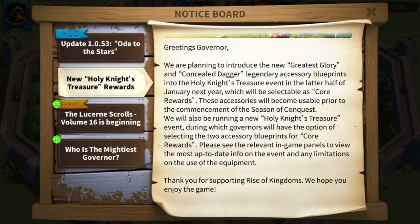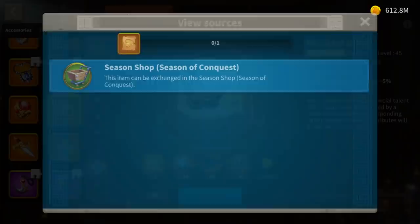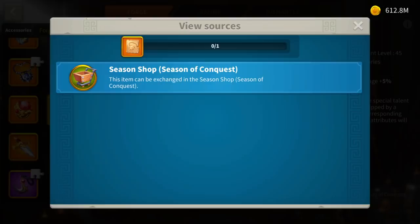They will also be running a new Holy Knights Treasure event during which Governors will have the option of selecting two Accessory Blueprints for Core Rewards. Please see the relevant in-game panels for the most up-to-date info on the event and any limitations. For now, as shown in the Blacksmith Equipment page, the Greatest Glory is still listed as obtainable only through the Season Shop, but they will likely update the description when the second part of January arrives.